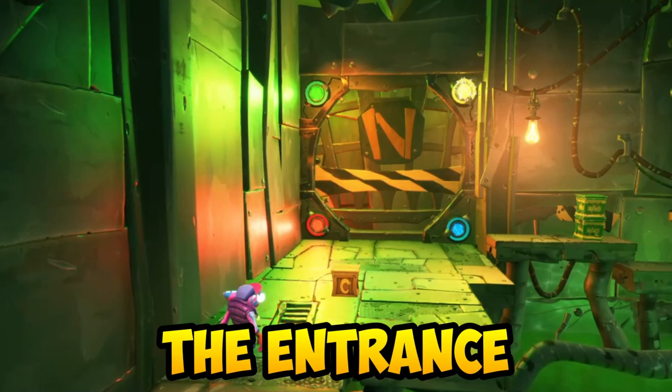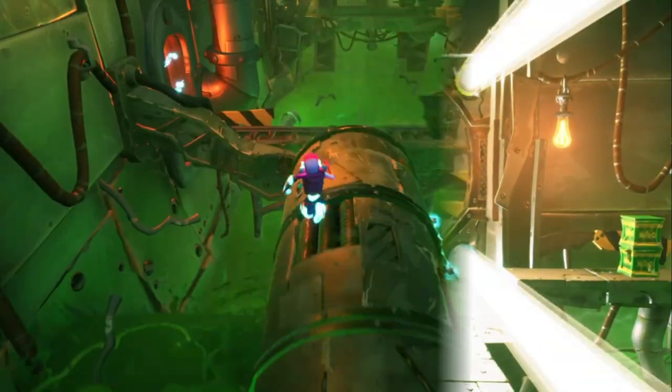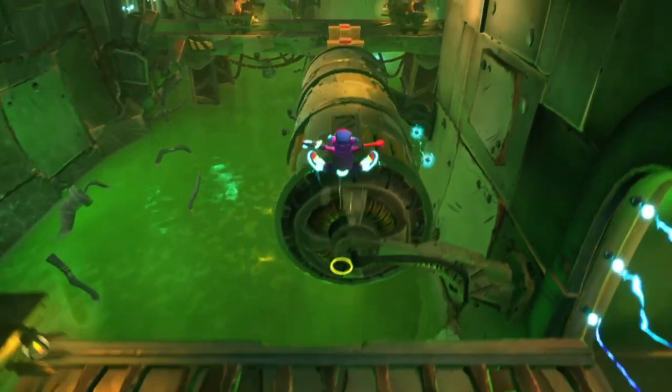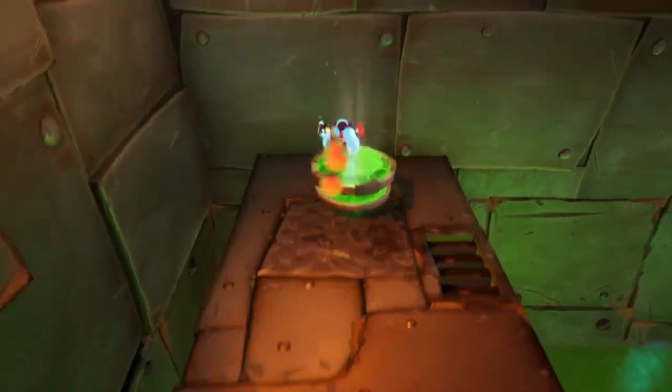The door will automatically open the moment you go near it, and the way there is actually pretty simple. Just casually make your way deep inside and step into the green platform to begin the first trial.